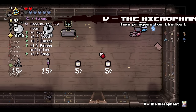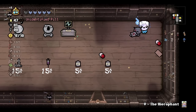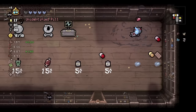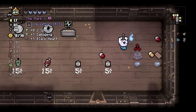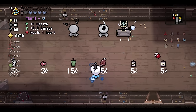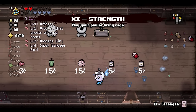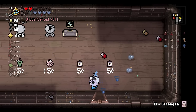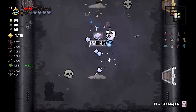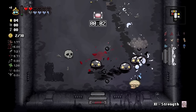The chances of Lost Soul Buddy living through a greed floor are remote unless you're already super ahead. Didn't mean to actually buy a Black Candle there. We're going to get The Mark which gives us more damage and movement speed — fantastic. Damage is looking real solid now. I'll buy Meat. The Strength card we don't really care about anymore.